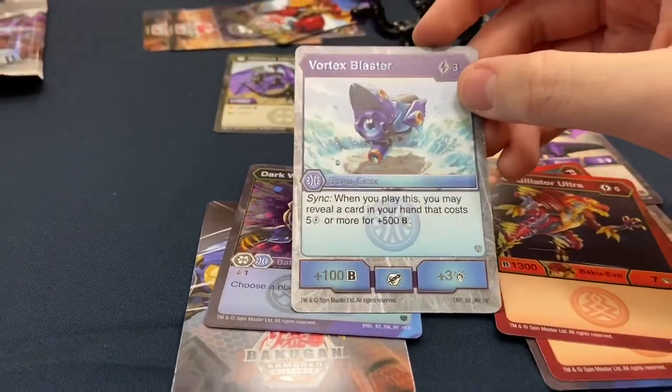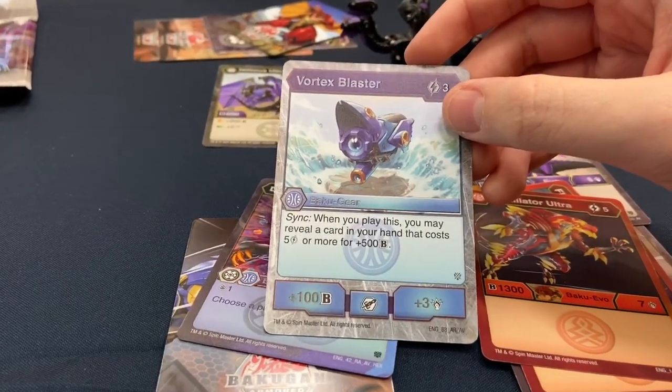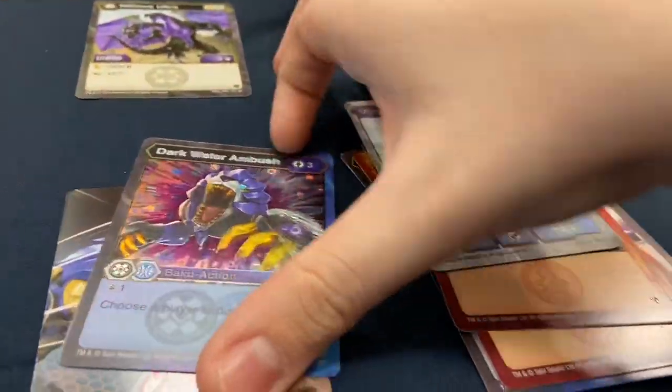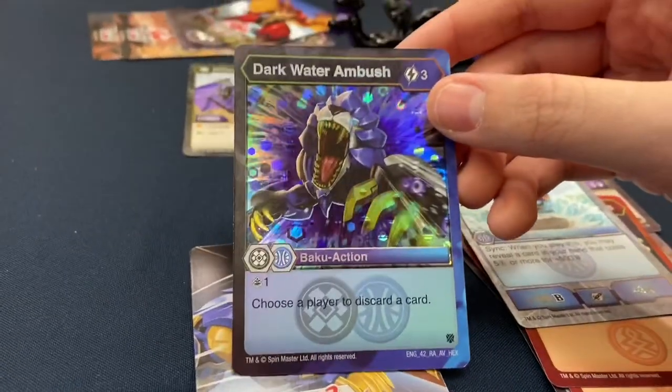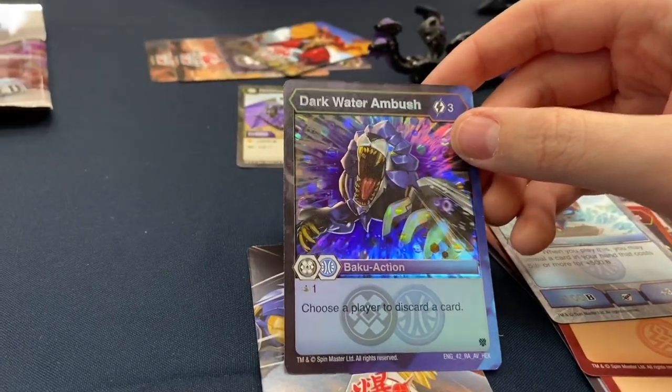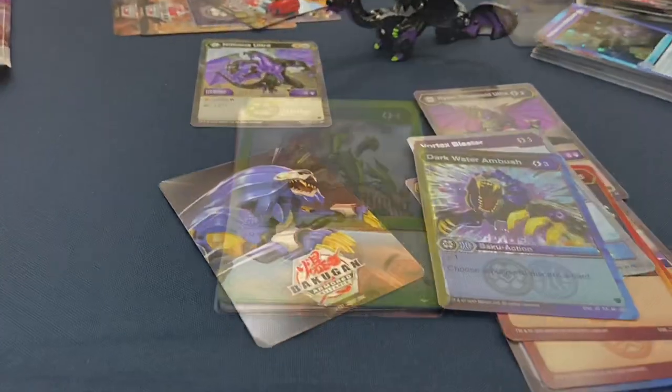When you play this, you may reveal a card in your hand that costs five energy or more for plus 500 V Power. Dark Water Ambush with that Hydrus — choose a player to discard a card. And you do get the Hydrus reference card.